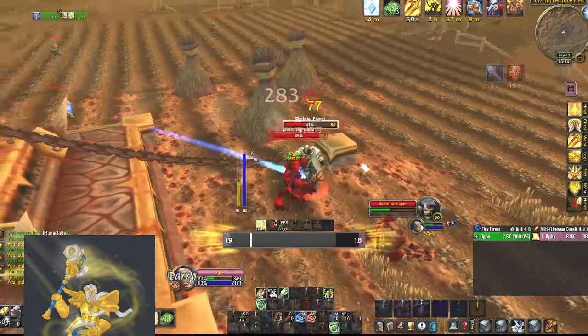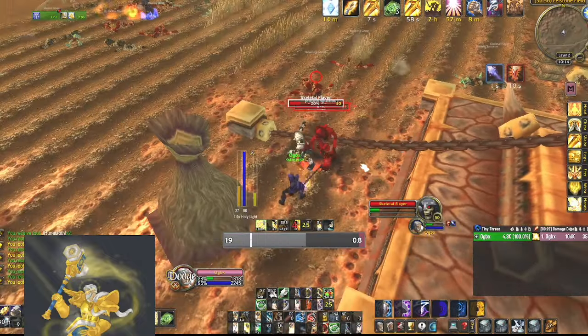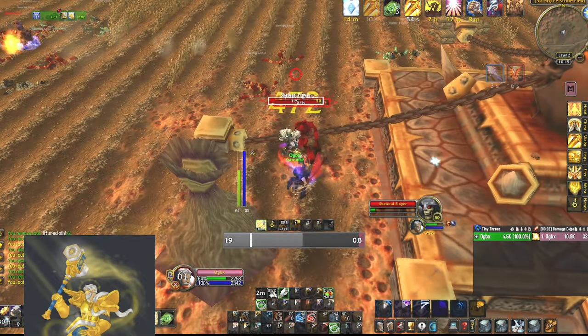My disenchanting actually went extremely poorly on this run, and all I got was dust, but I did have one of the tiger greens that ended up selling for 25 gold by itself, so that kind of made up for it.